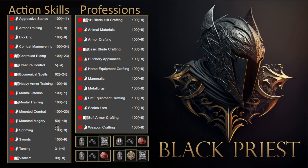Mounted magery at 50 allows you to keep your horse up in non-pressure situations. It allows you to, once you've dismounted somebody, ride away, reset your horse's HP, and come back into the fight all topped up and ready to go. It's really, really nice for horse health management.